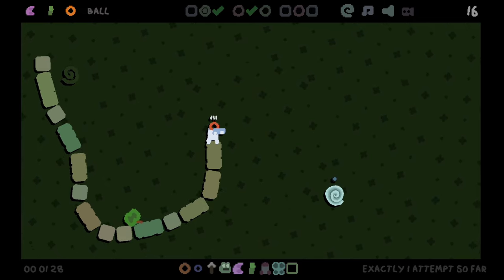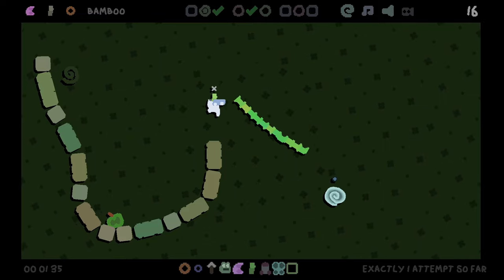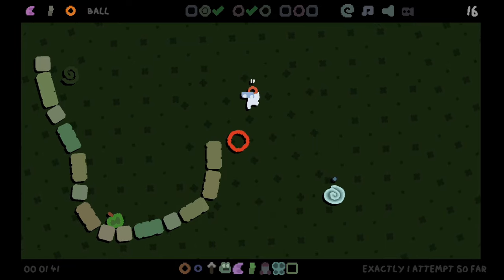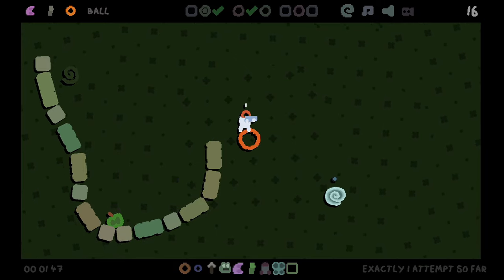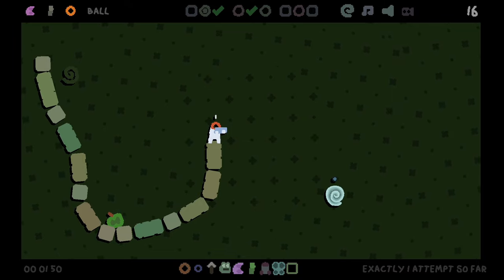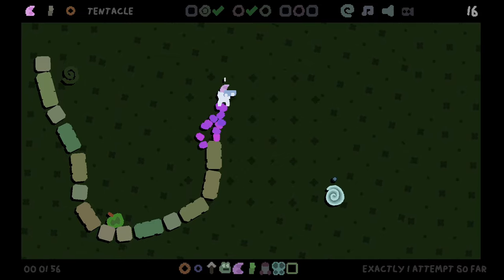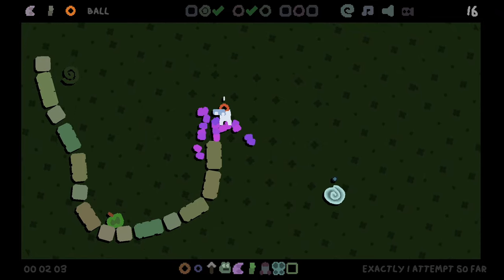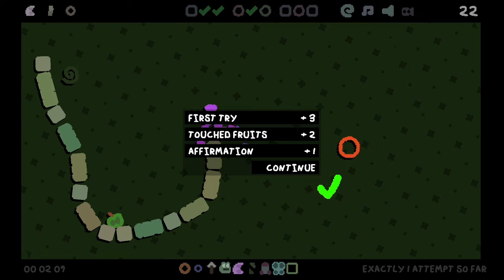I got to nail this. I can also maybe just spit a frog down and see what he does. I slid off into the spike somehow. It's a similar level, but this is the exit this time. I think we just do a simple bamboo ride. It's going to come back, right? Surely. Why is there a gap in the tentacle? There we go. I don't know why that was so hard for me - that really shouldn't have been that difficult. Exactly one attempt so far. I like the wording on that.